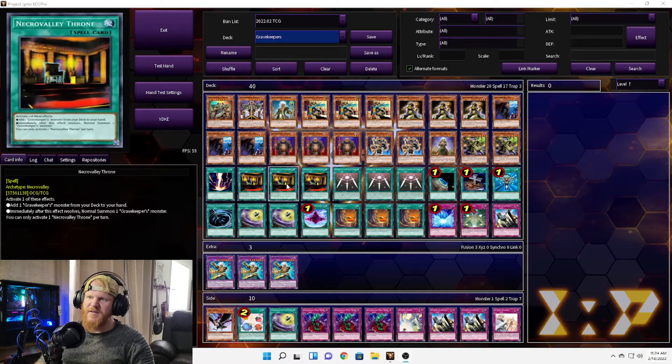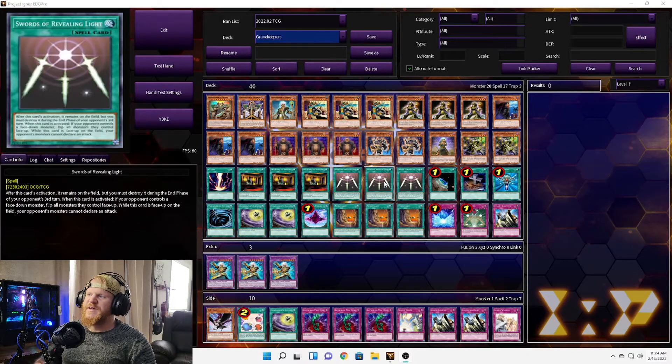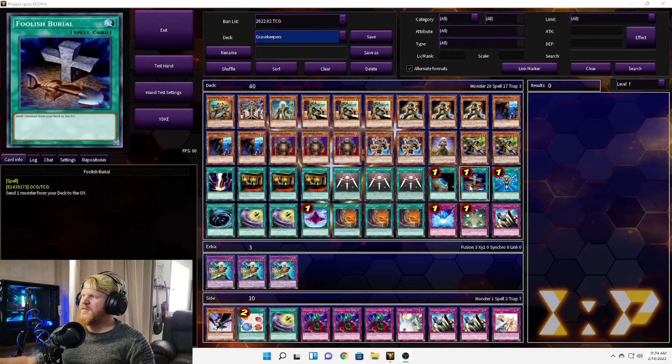Next we have three Necro Valley Thrones. You can activate one of these effects: add one Grave Keeper's monster from your deck to your hand as a searcher spell card, or immediately after this effect resolves, normal summon one Grave Keeper's monster — so it can also give you an additional summon. Next we have three Swords of Revealing Light just to stall out.